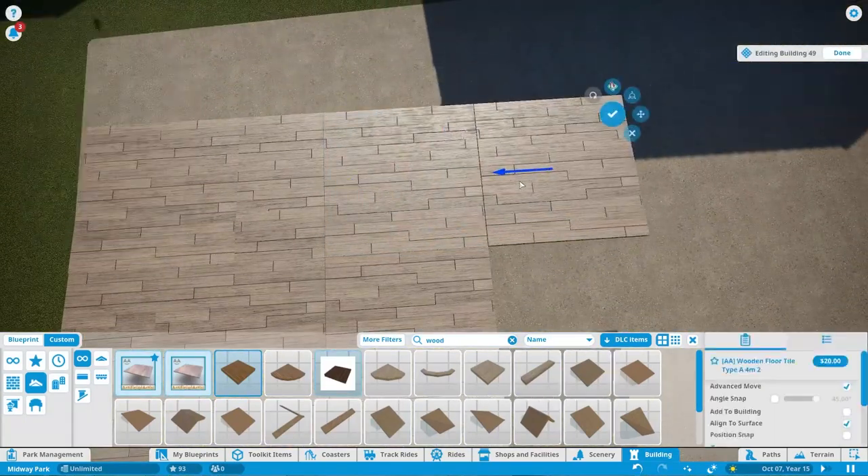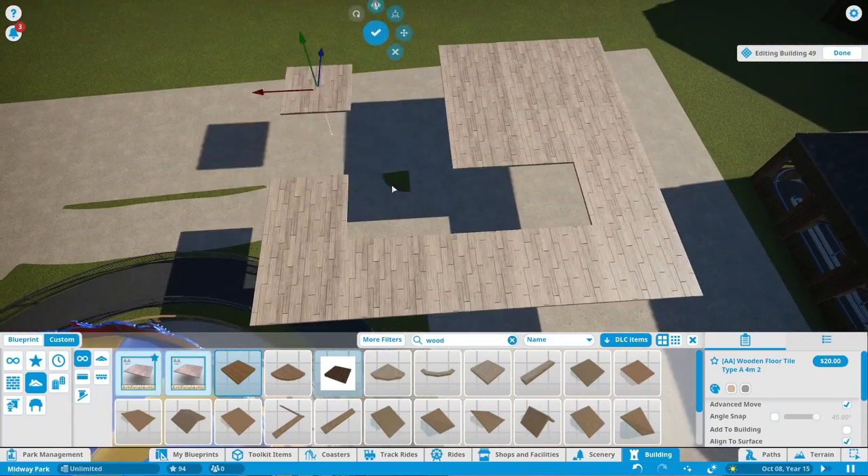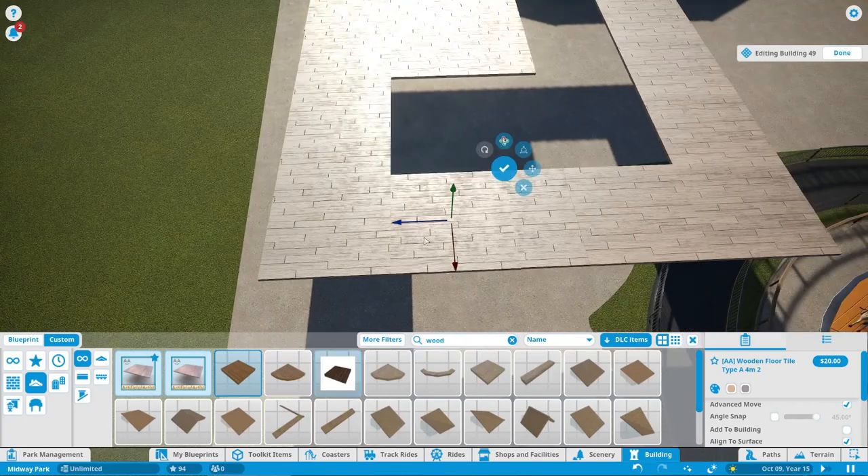Now we're done with the queue building and I just added a ventilator up there to keep everybody air conditioned. I think it turned out okay, but the main complaint I have with this game is that everything has to be on a grid. It's better than Roller Coaster Tycoon 3 where everything was on one universal grid — now you can choose kind of mini grids based on a building, but it still is quite limiting.